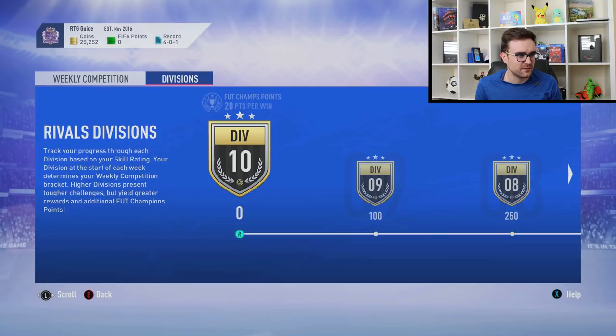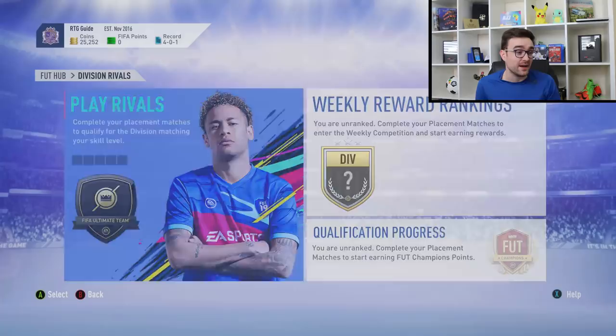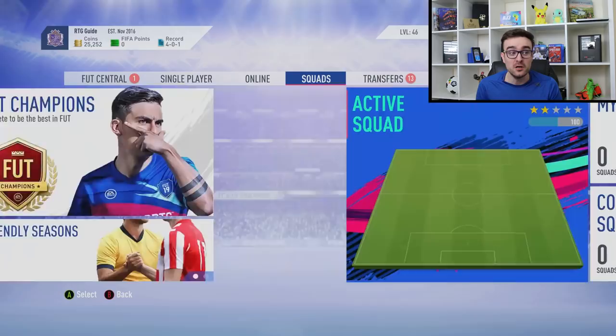It reset on Thursday, so the only way to get the rewards was if you were on EA Access straight away and played your placement games. The rewards are actually quite decent. Even in div 10, the top 40% of people get 20k coins — though it might be a little bugged. The issue is you actually need a half decent team to do well; otherwise you'll get smashed and end up in div 10.